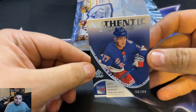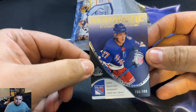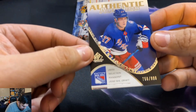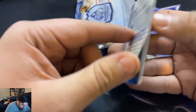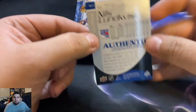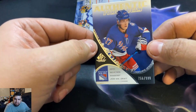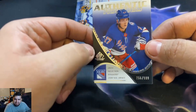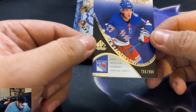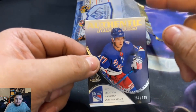Our first one is an Authentic Rookies card. Who is this? It's Nils Lundqvist — 756 out of 999. I can see it now. This one definitely feels off-centered but it's got rounded corners now, no longer pointy corners. Nils Lundqvist.